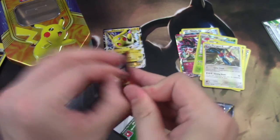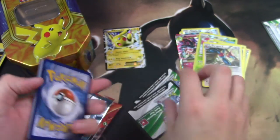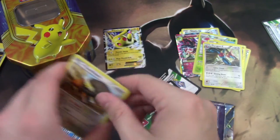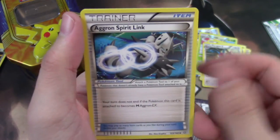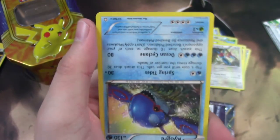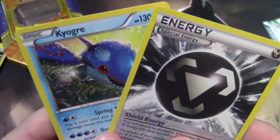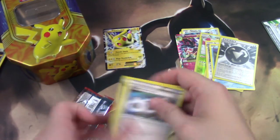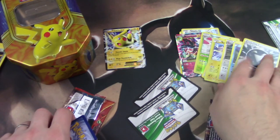All right, Primal Clash. Okie-dokie — Buffalant, Linoone, an Aggron Spirit Link, Shield Energy reverse — whoa, whoa! Kyogre, upside down! So that was, you know, that was all right. We got one good pull.